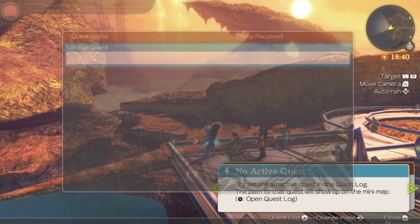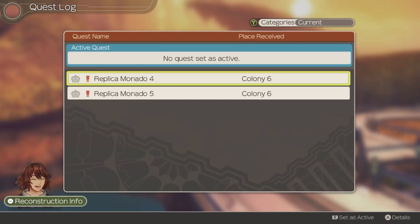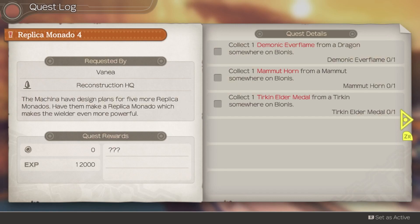On to business for the actual episode. We're first off going to tackle the Replica Monado. Not number four — we still can't do that. We need a Demonic Everflame from a dragon somewhere on Bionis. There are only three dragons on Bionis, but Dragon King Alcar cannot drop Demonic Everflame, one dragon we haven't got access to, and one will knock seven shades out of us. So we won't be doing that yet.